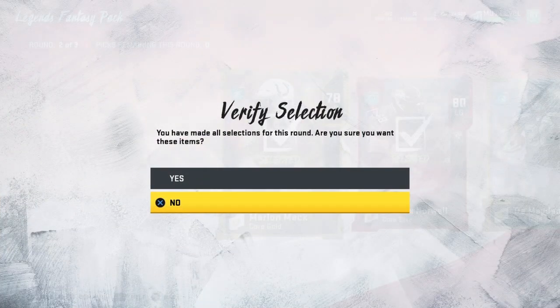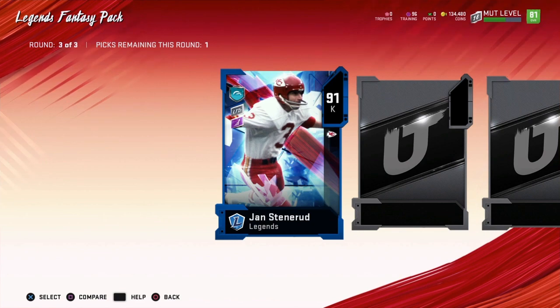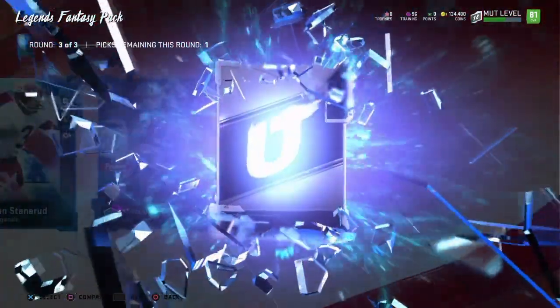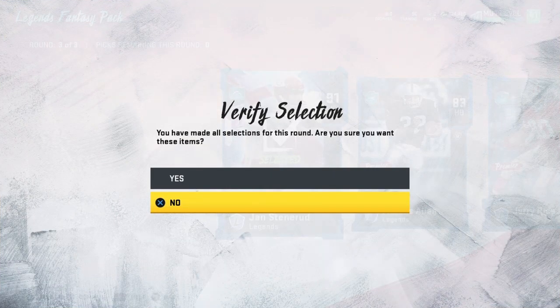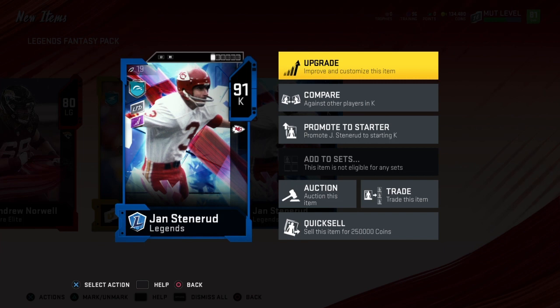We'll take Marlon Mack. Oh — 91 Limited! Oh my gosh, first limited pull! Oh my god, are you kidding me? Oh my goodness, first limited pull of the year, guys! Oh my gosh! We're definitely taking that. That is nuts — 250,000 coins he quick sells for. I wonder how much this is priced on the market.